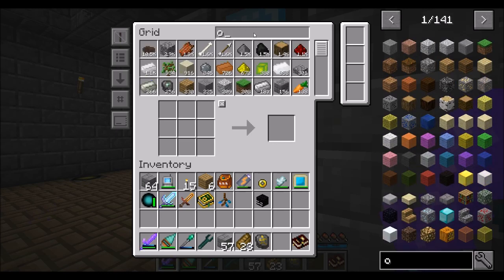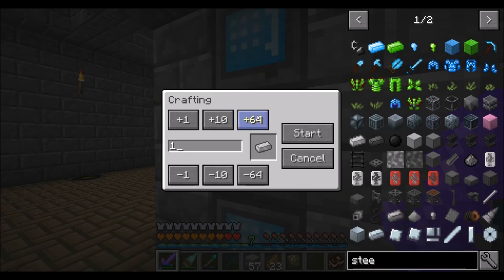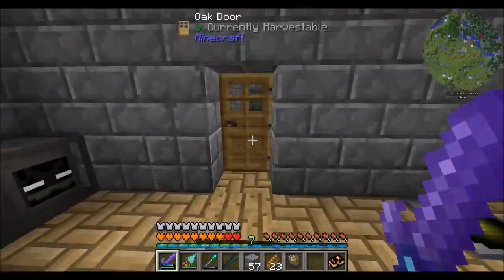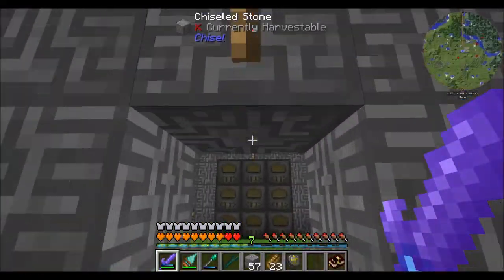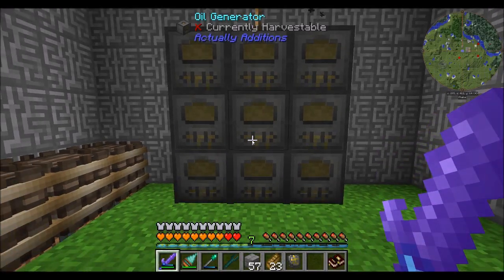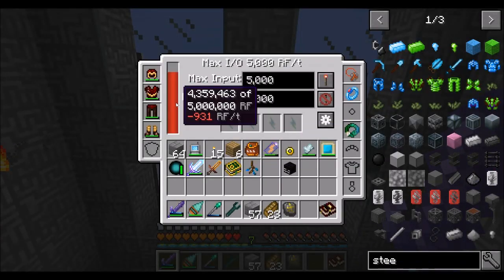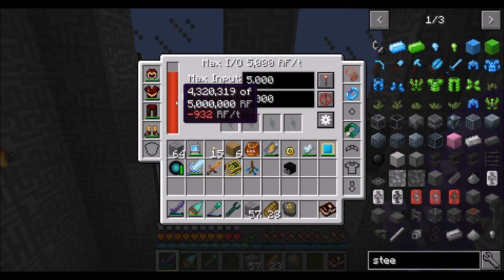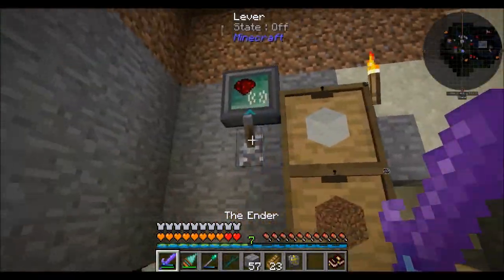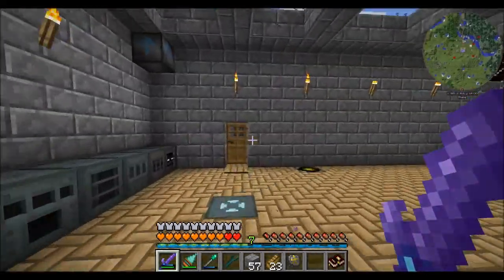The other one we're going to need is an octadic capacitor and some electrical steel. That's going to take a minute to cook up. While that runs, I want to explain my power issues. Right now we're doing pretty good — getting about 4,000 RF a tick from all these machines. These are 350 each and I've got about nine of them. We're using about 1,000 RF a tick.